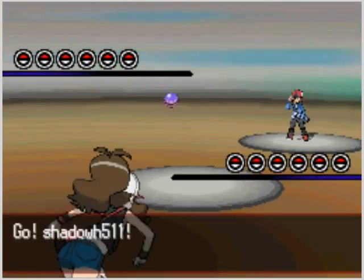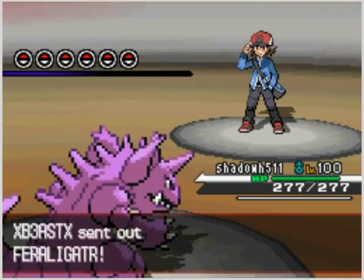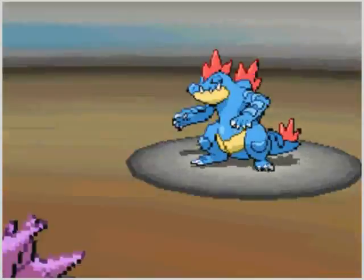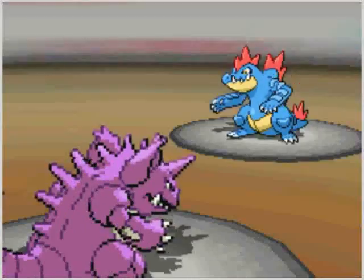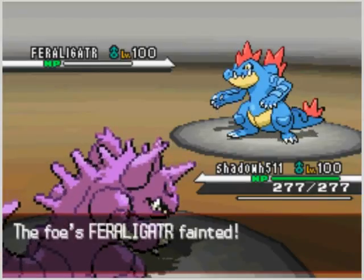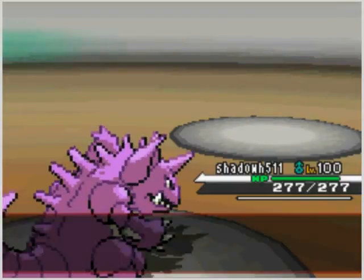I'm challenged by this guy, and I killed a screensaver, which is also cool. So I send out my Nidoking, and he sends out his Feraligatr. I play with the filter and it doesn't work, so I use Thunderbolt, and his Feraligatr goes dead. Feraligatr's dead. Yay!